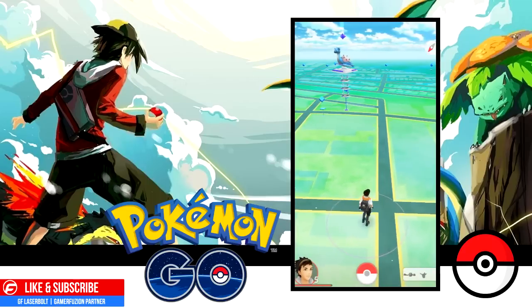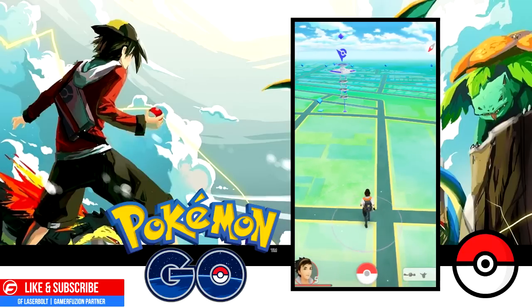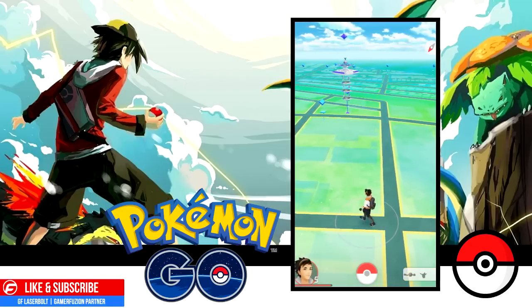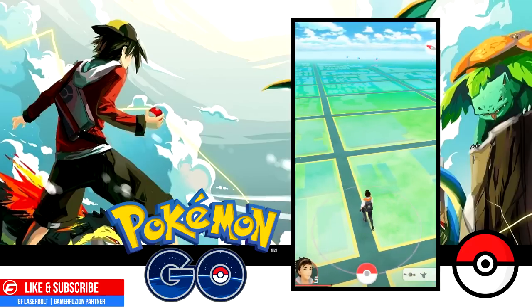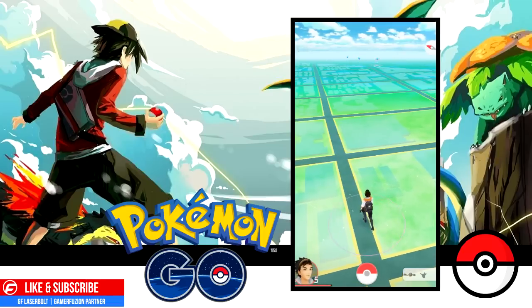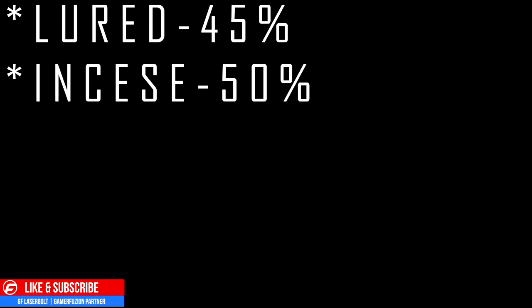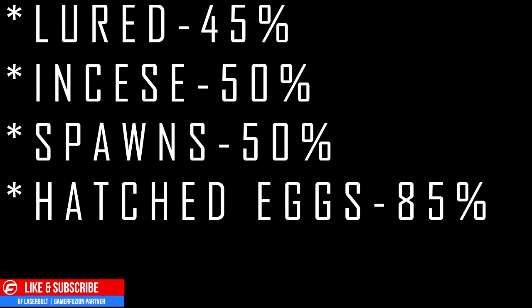Now let's talk about the best place to capture a Pokémon with the highest IV. There's been speculation that lured and incense Pokémon have lower IVs than normal spawns. Based on research: a lured Pokémon has roughly a 45% chance of high IV; incense Pokémon come in at about 50%; normal spawns are also around 50%; and a Pokémon from a hatched egg has an IV perfection rate of about 85%.